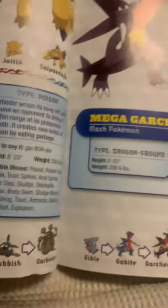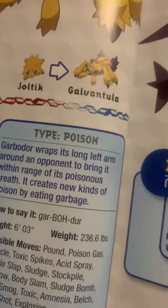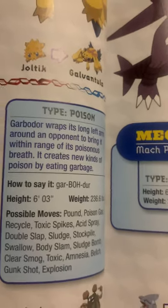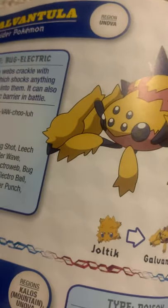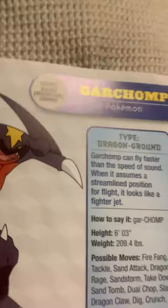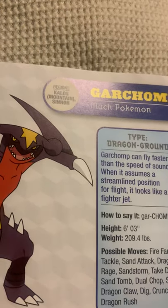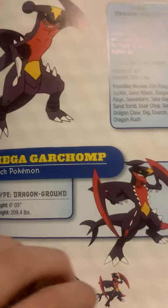Garbodor, the trash heap Pokémon. Garbodor wraps its long left arm around an opponent to bring it within range of its poisonous breath. It creates new kinds of poison by eating garbage. Yuck. Garchomp, the mach Pokémon. Garchomp can fly faster than the speed of sound when it assumes the same streamlined position for flight and looks like a fighter jet. Garchomp is the evolved form of Gabite. Check out Mega Garchomp. Pretty scary.